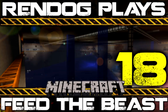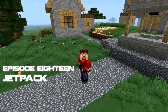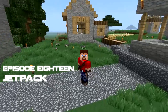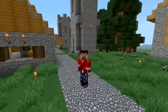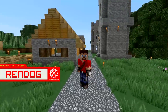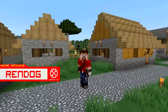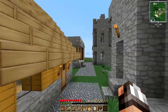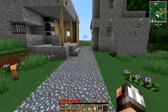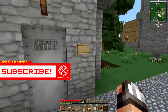Greetings CyberDogs and citizens of the internet! This is RenDog coming at you from the Waterwell of Rentown in this Let's Play Minecraft Feed the Beast series. In the previous episode we were working on magmatic engines to find a more sustainable source of energy for our magma crucibles. And in this episode we are going to be making a jetpack.